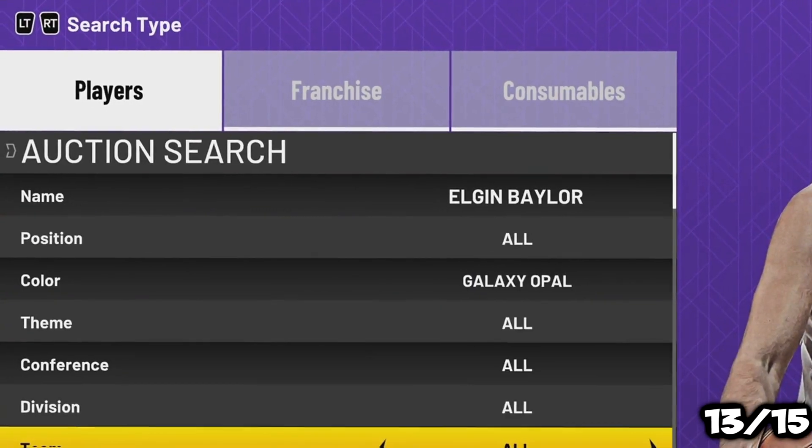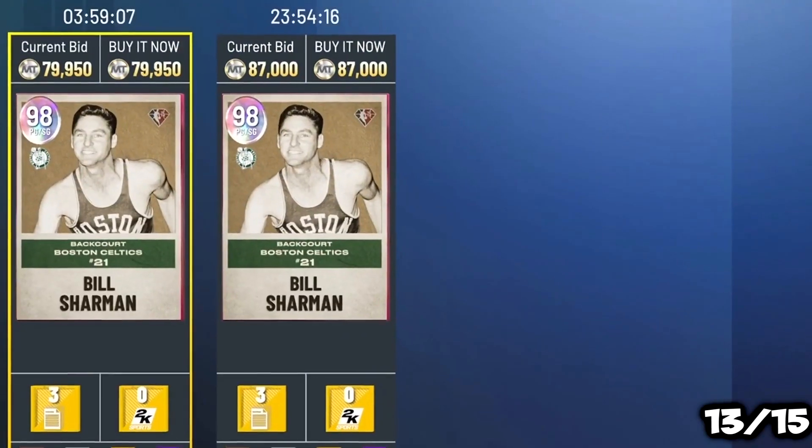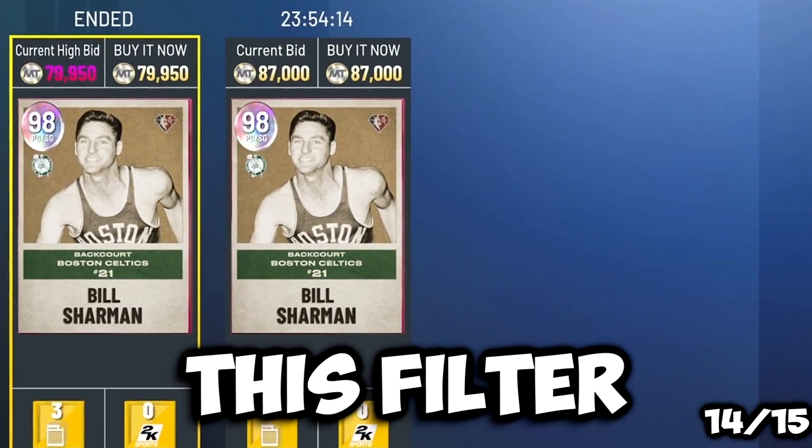Let's go, we finally got Elgin Baylor! This card goes for like 95k and we got it for 75k — that's crazy. For 80k, you know what, I'll take it. I've been on this filter for literally like two hours now.